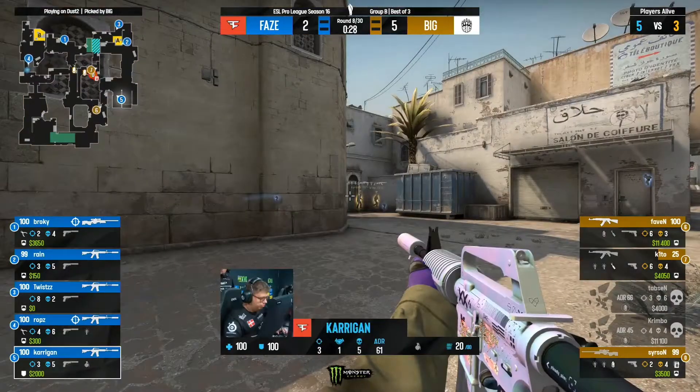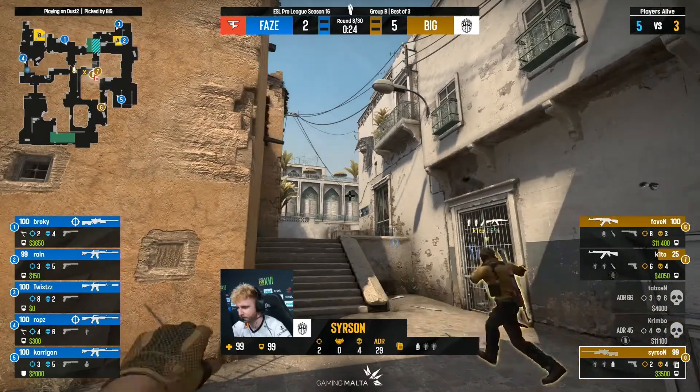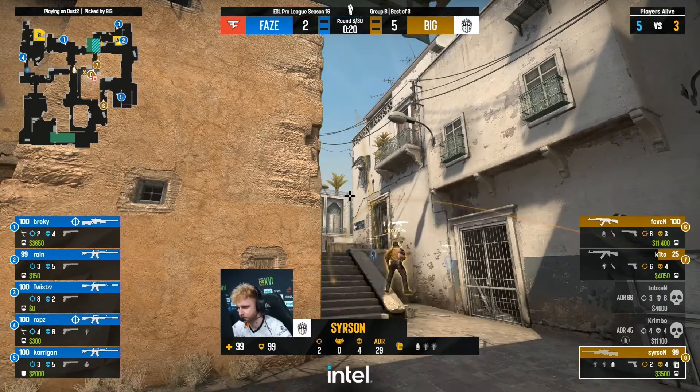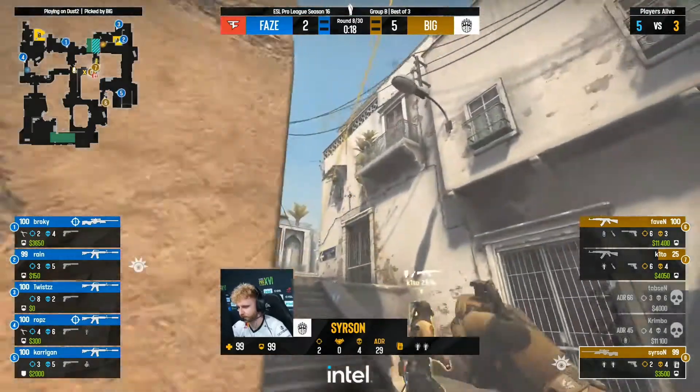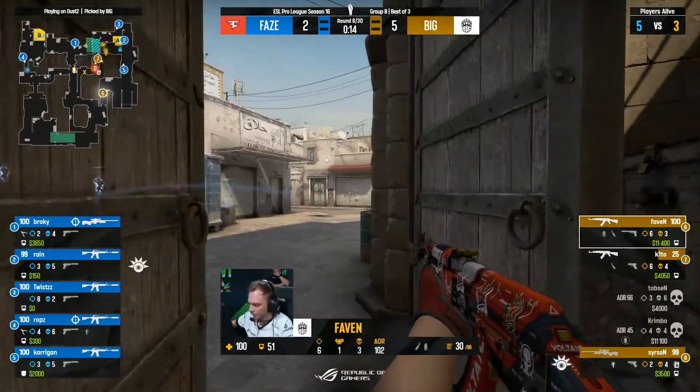Rops doing God's work there, pushing down towards lower — they had no idea. You can see how much more control they've got towards middle with Brokey backing up with the sniper. Five versus three now in favor of FaZe Clan. It will be the execution — but do they commit? Flashbangs being prepared, 15 seconds on the clock. Surely FaZe tuck this one in.